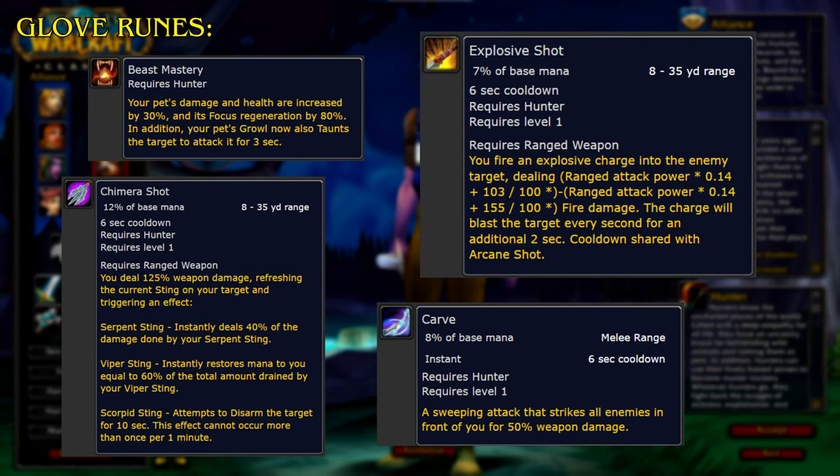For the Glove Runes, Beast Mastery increases your pet's damage and health by 30% and focus regeneration by 80%; in addition, your pet's Growl now also taunts the target to attack it for 3 seconds. Chimera Shot deals 125% weapon damage, refreshing the current sting on your target and triggering an effect: for Serpent Sting, it instantly deals 40% of the Serpent Sting damage; for Viper Sting, it instantly restores mana equal to 60% of the total amount drained; and Scorpid Sting attempts to disarm the target for 10 seconds, which cannot occur more than once per minute. Explosive Shot fires an explosive charge dealing fire damage, blasting the target every second for an additional 2 seconds, sharing a cooldown with Arcane Shot. Carve is a sweeping attack striking all enemies in front of you for 50% weapon damage.